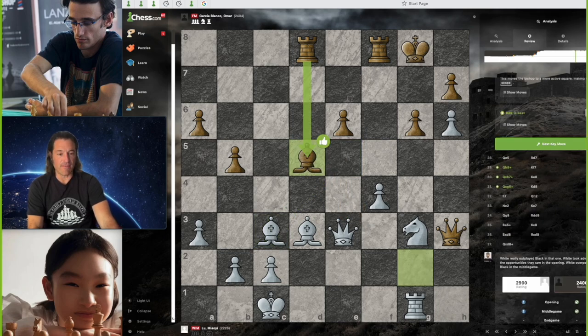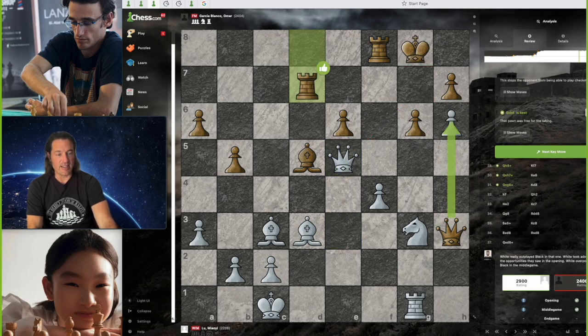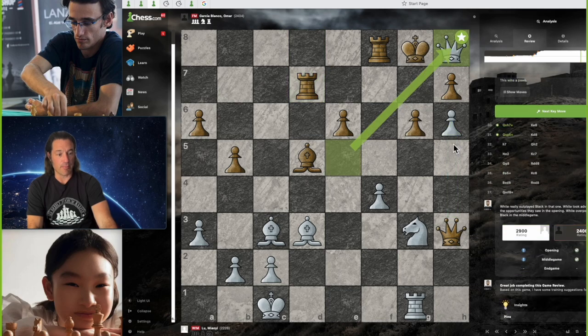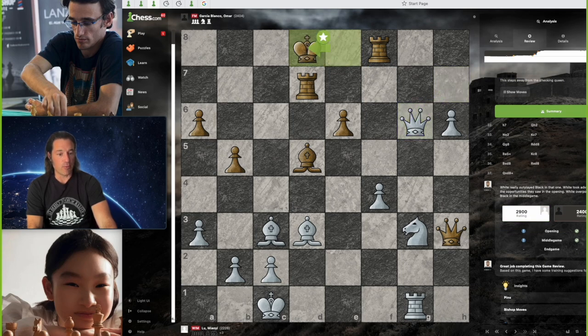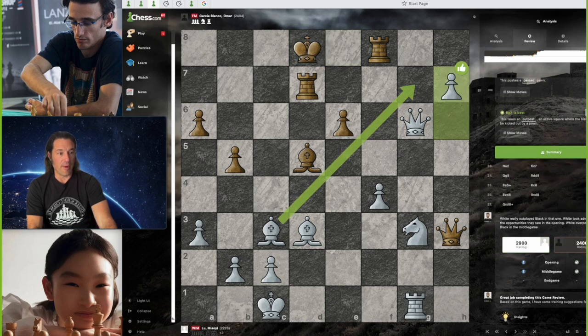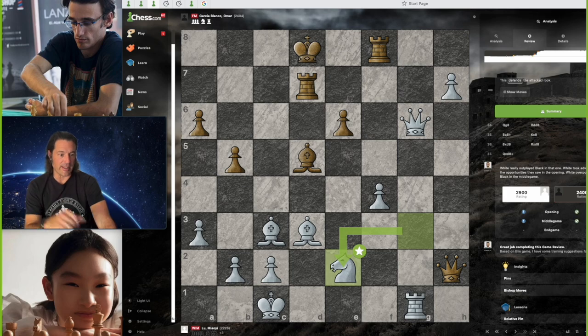We have bishop back to d5 by Black. And now Lou Malhi does bring her queen to e5, threatening checkmate on g7. Rook to d7 protecting the g7 square. But Lou Malhi goes ahead and plays queen h8 check — the best possible move. She gets to pick up a couple pawns: queen takes on h7 check, king to e8, and now queen takes g6 with check. The king then moves to d8. Lou Malhi advances her pawn to h7, threatening a new queen. Queen to h2 threatens the rook, but Lou Malhi drops her knight back to e2 and everything is nicely defended. Things are looking pretty bleak for Black.